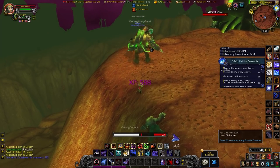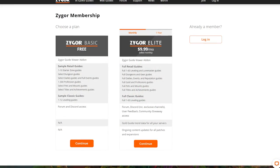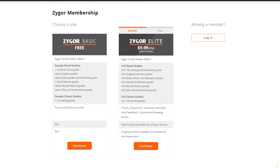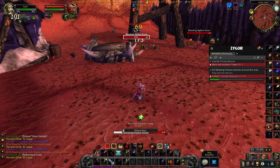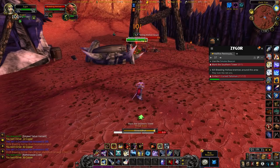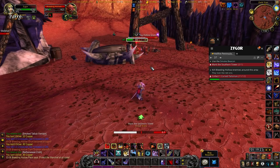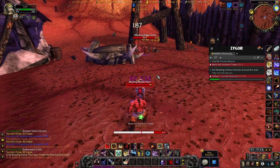My final thoughts — I know this has been a bit rambly. Zygor also has some free routes: for Classic it has 1 to 12, plus a bunch of retail stuff like starter zones, dungeon guides, and profession guides. As of June 1st, 2021, Rested XP is a very good add-on if you already know Outland and know what to do for quests.